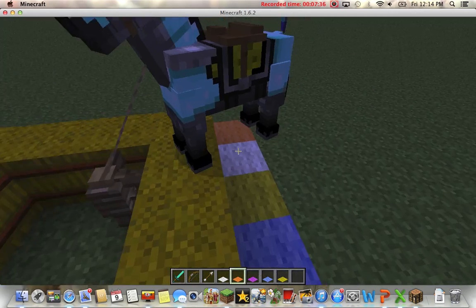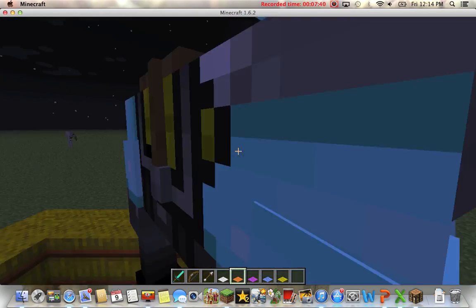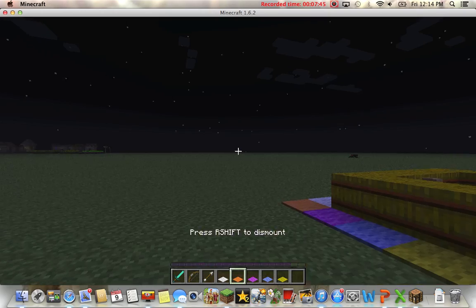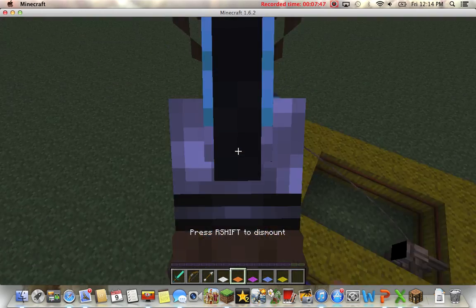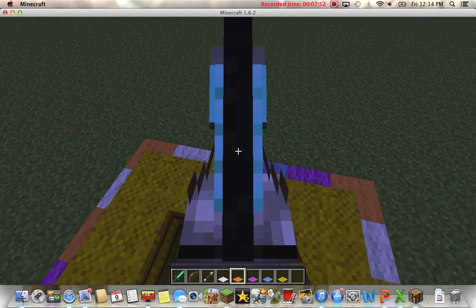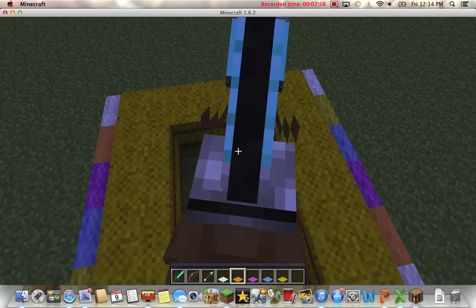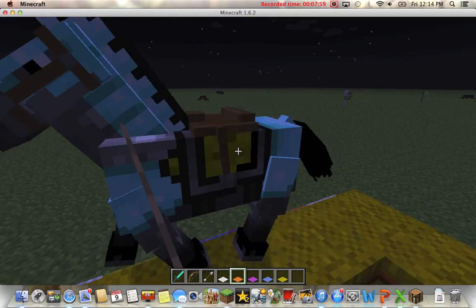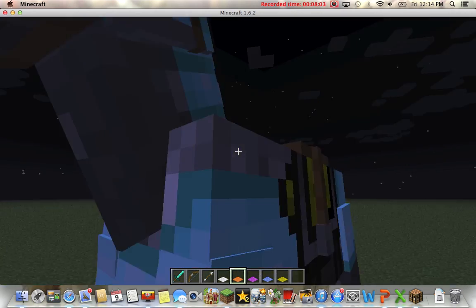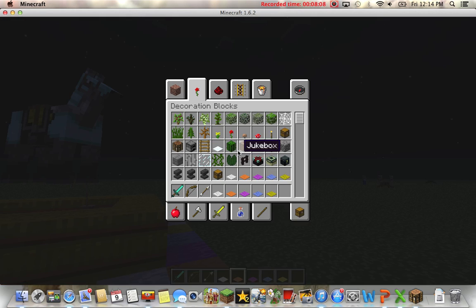So now we have that cool little base thing — it's pretty cool. Go down into your stable, let's go! Are you in your stable? Good boy, now stay. Oh man, he's flying — flying horse! That's glitchy.